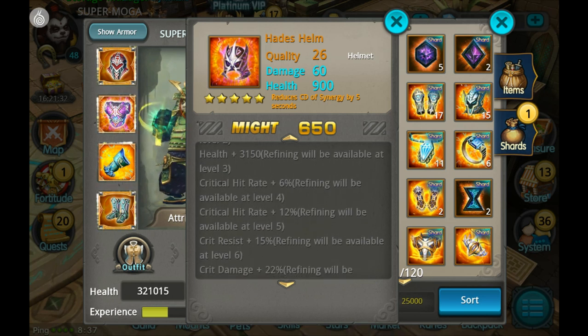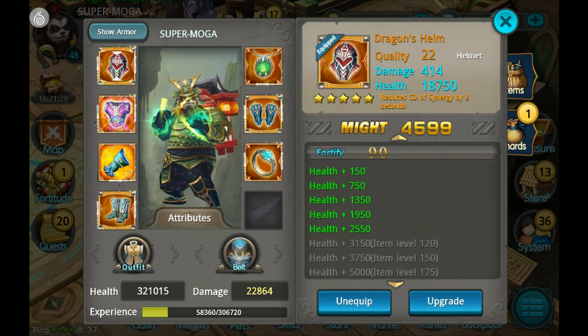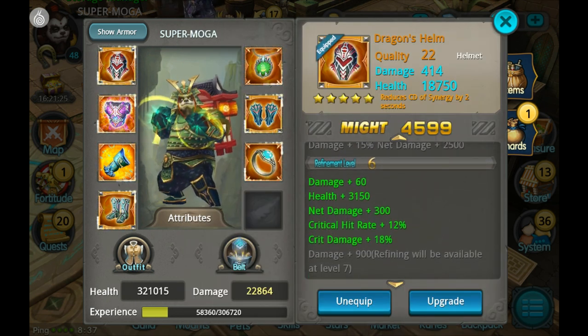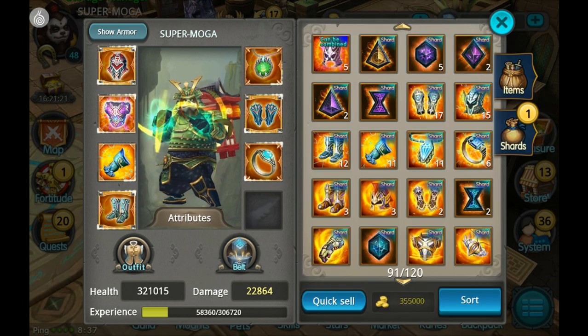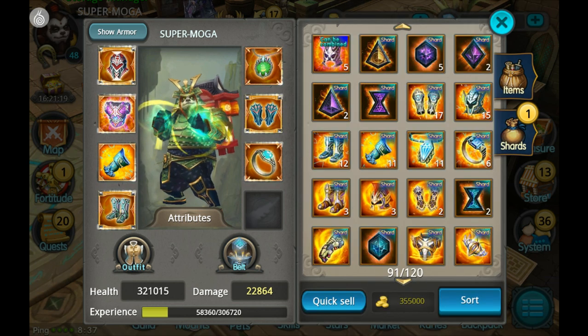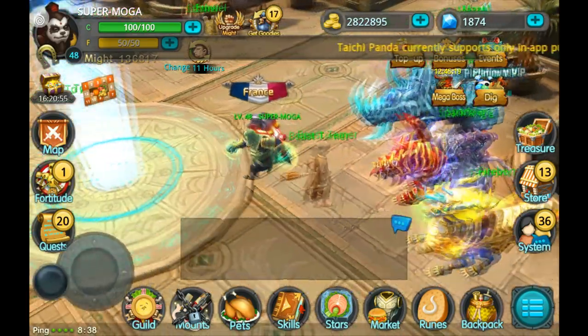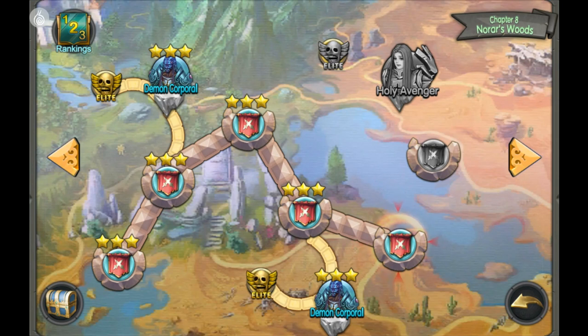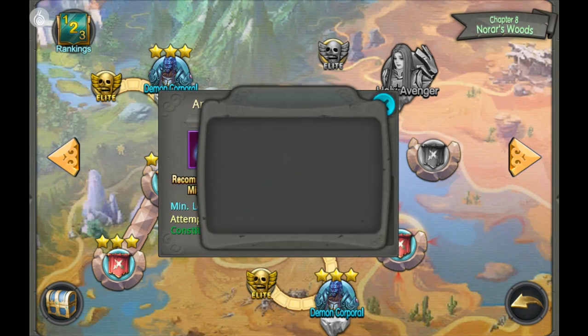I think I will be going for the Hades helm a bit later, but at the moment the dragon helm has more to offer — 12% critical hit rate and 18% critical hit damage. I can't even refine the helm past four right now. By the way, those stats I told you earlier are all at refined six, so keep that in mind.